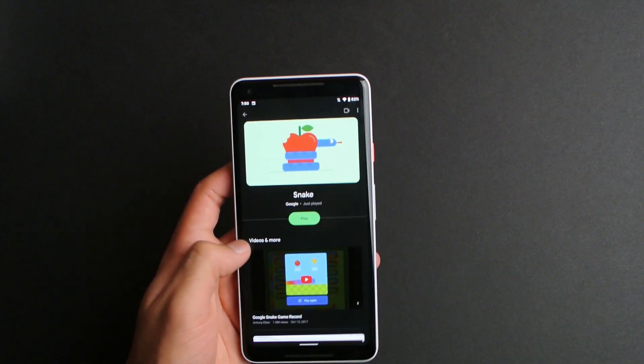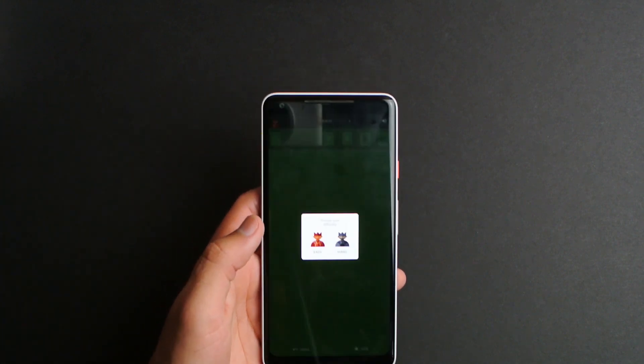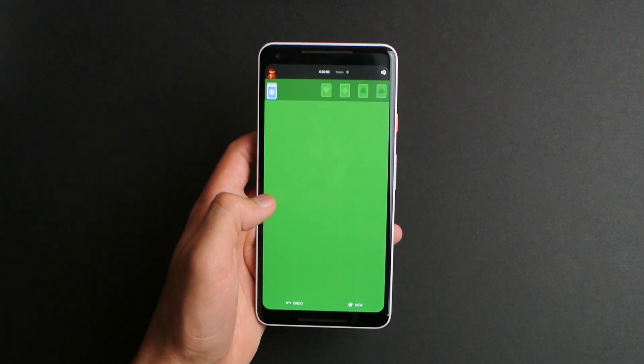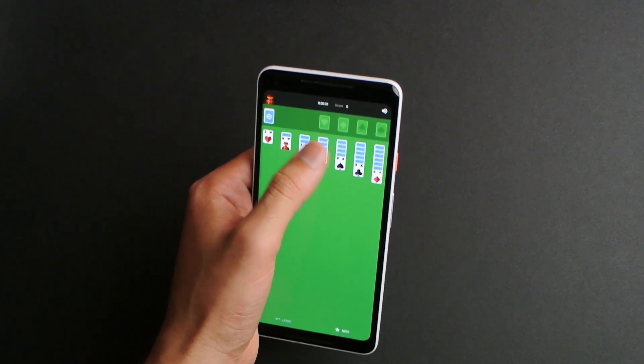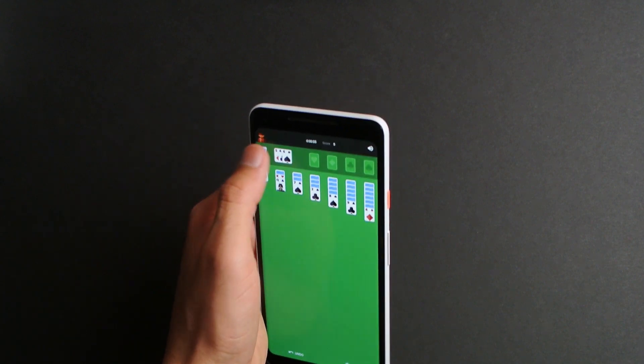Next game we got is Solitaire. Again, I have no idea how you actually play this game. You just click on cards over and over.